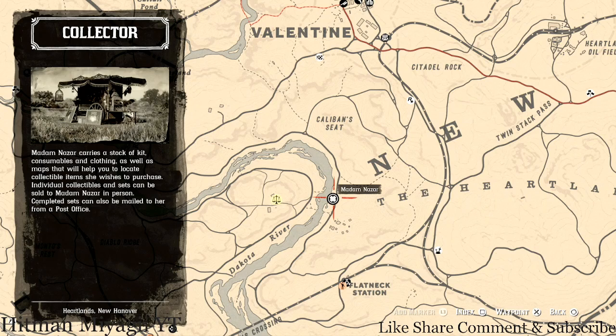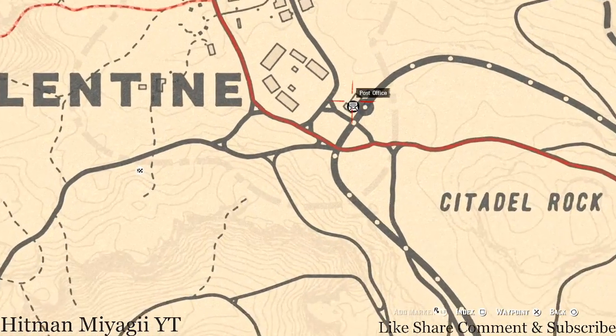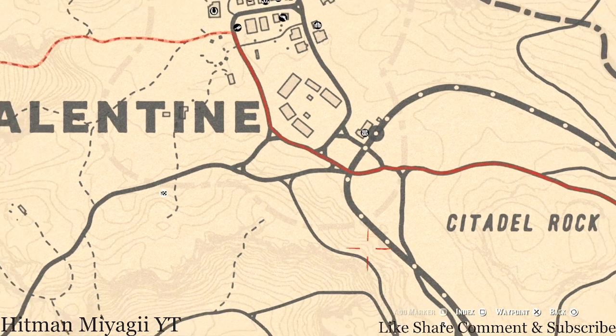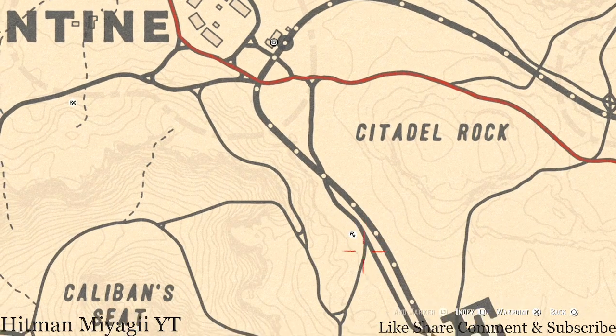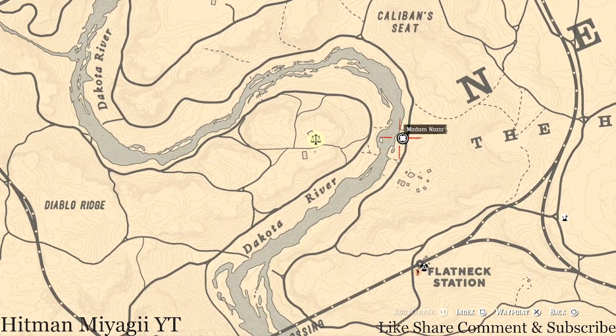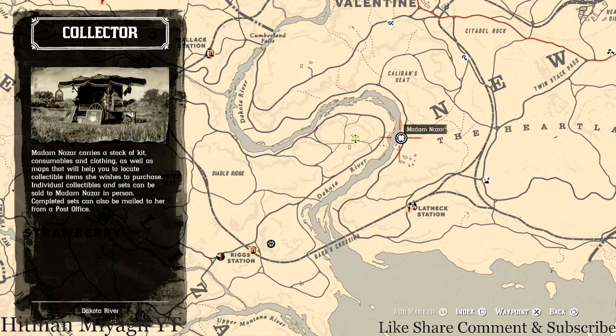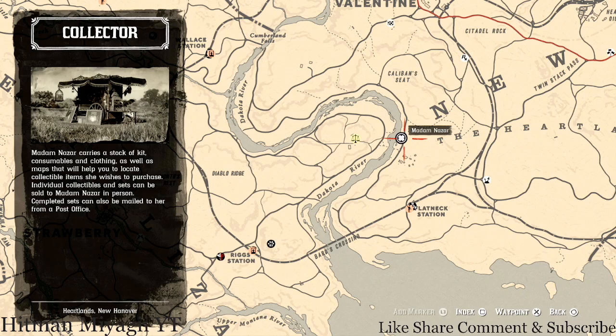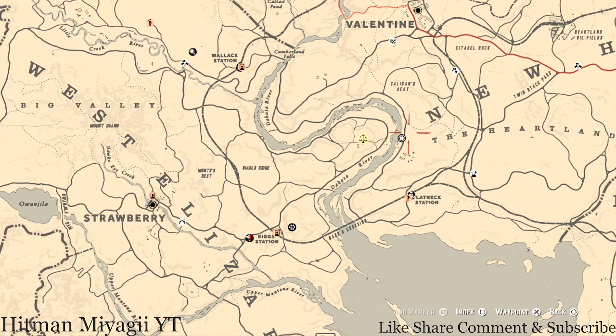How I personally get to her when she's at this location: I simply fast travel to the post office in Valentine. When you spawn there, just take the train down to the future series and follow this path down to the Dakota River. She will be here until 2 a.m. Eastern Standard Time. I try hard to stretch my time to update you guys but I fall asleep right before she changes — I just can't make it until 2 a.m.